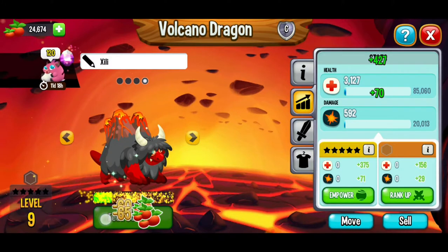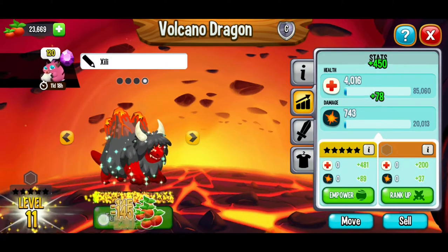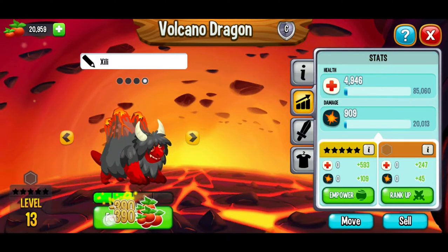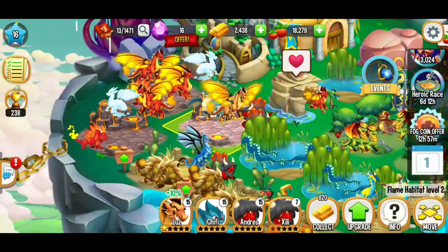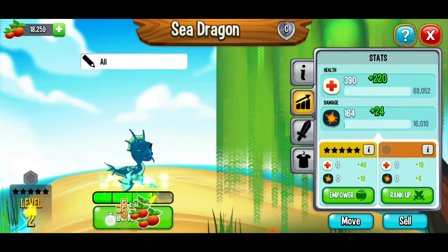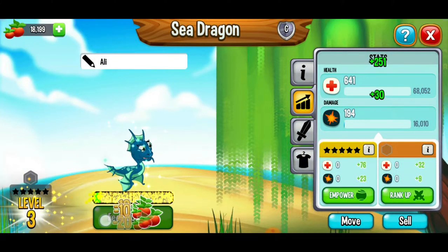Let's go — come through, darling. Definitely practicing our thumb moves here. No beetles so far — we're maxed out there. Next, let's go back to this sea dragon and we're going to level it up all the way to level 15.